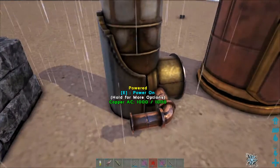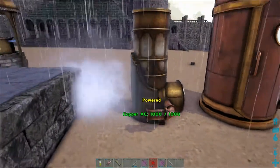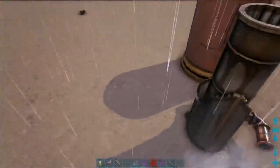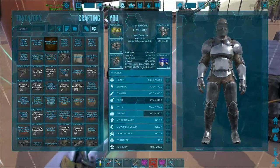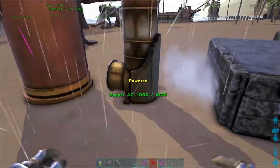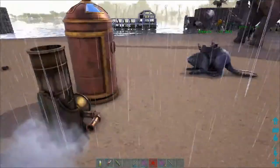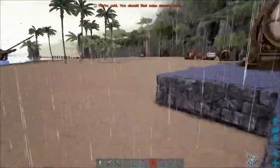Then we have the copper AC — it's just air conditioning. You don't need any source of energy, you just power it on. As you can see in my stats, the insulation is quite high, so you can use that to raise babies or incubate your eggs as well. It does make a lot of noise, so I'm going to power it down.